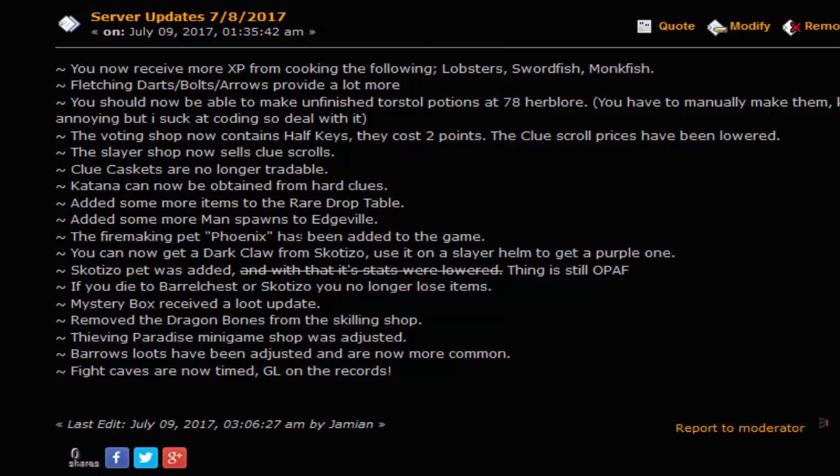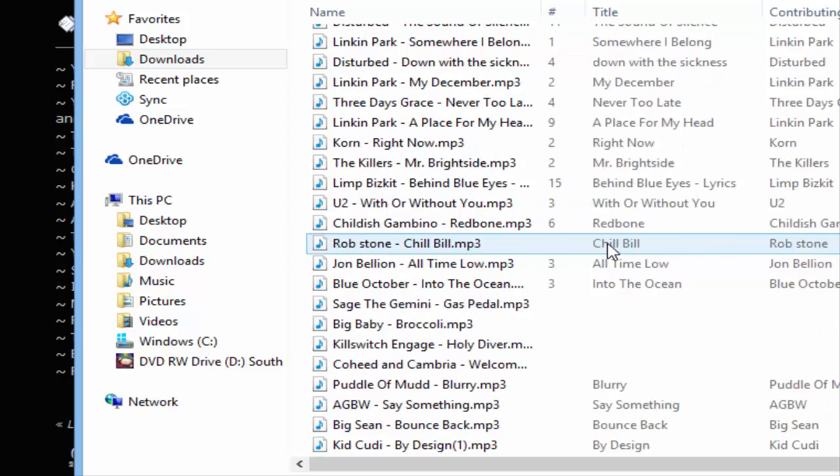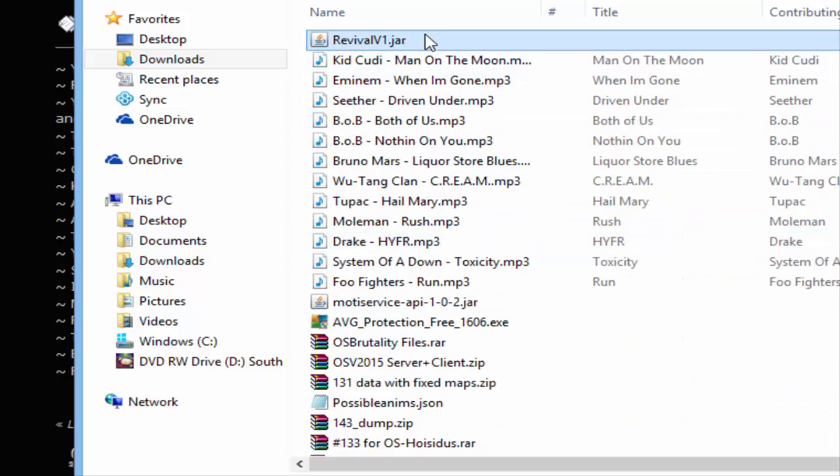So how you download the client — you just go to the forums and click Play Now. Or I'll actually have the link in the description, so you don't have to go through that effort. Click the link in the description, download it. You're going to get a file — let me go to my downloads and show you. So you'll get this — click it.